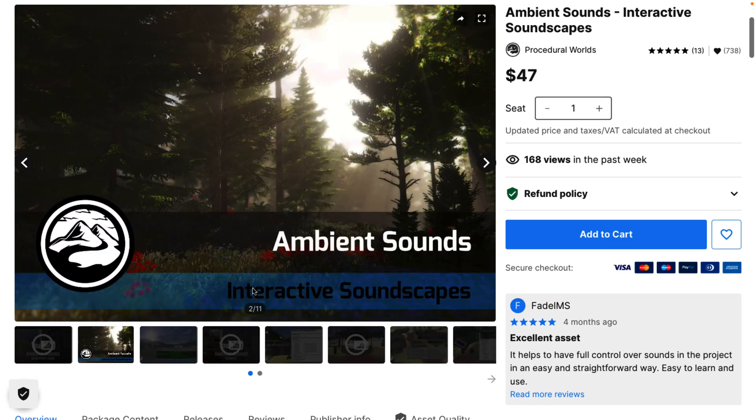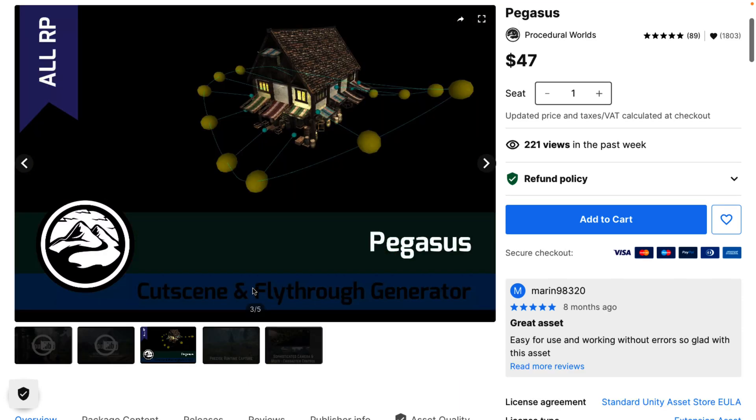You also get Ambient Sounds for defining soundscapes within those regions. You could set a forest area to have birds chirping or wind rustling, then have a desert area with rattlesnakes and so on — setting up various different soundscapes within your generated world. And then you have Pegasus, which is for doing pathing and fly-throughs. You can use it to define paths that NPCs follow through the world, or if you need cutscenes with the camera flying a certain way through the world, Pegasus does that for you.